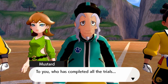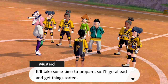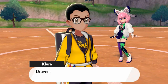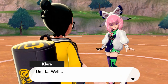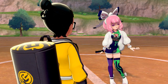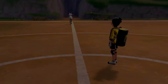'To you who has completed all the trials, I grant the secret armor of the master dojo. It'll take some time to prepare so I'll go ahead and get things sorted.' Clara gives me a kiss and we got her league card and her phone number too — she wants us to call her! 'You're really strong.' She digs us!